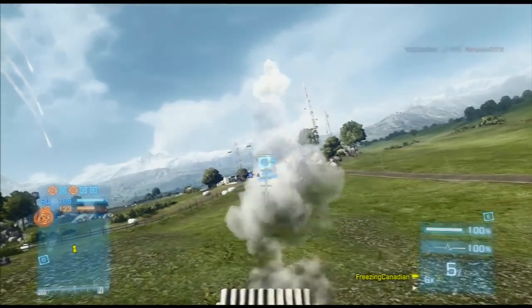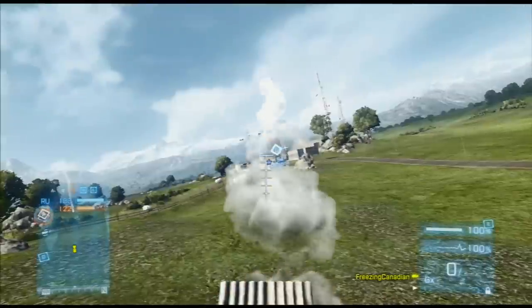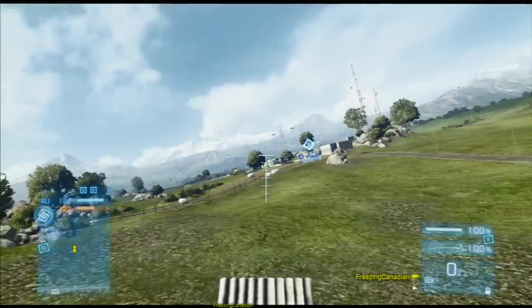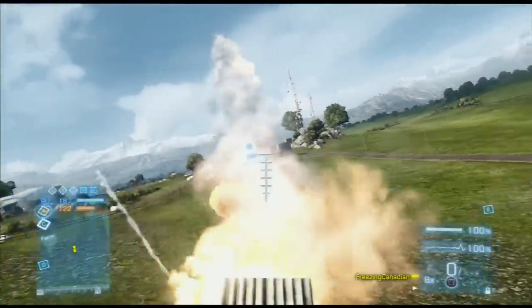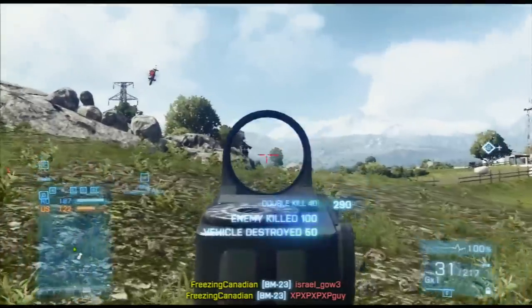Now we move on to some clips of me actually getting kills and using this strategy to take out enemies on different flags. One pro tip for you guys: you can see where your explosions are, either if they're close enough on the mini-map or your large map. PC players, when you get this, you will have a great advantage due to the fact that you can see your explosions by zooming out your mini-map.